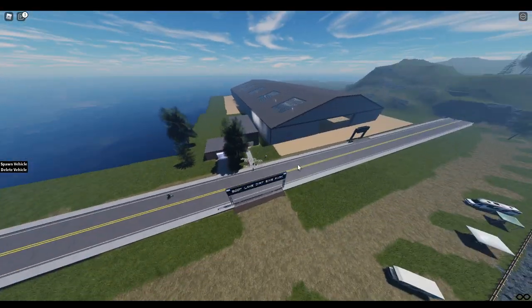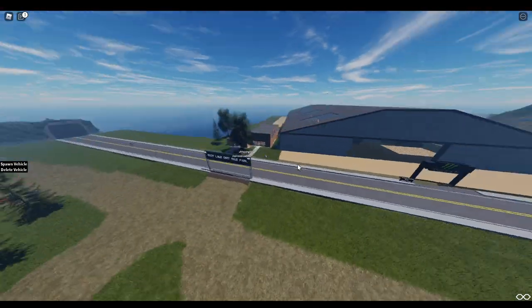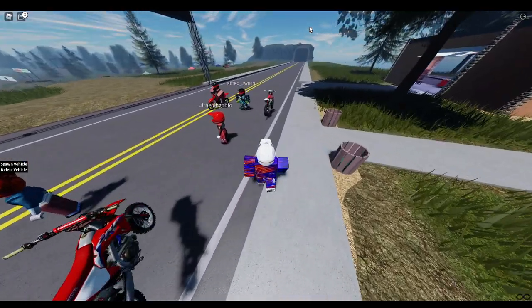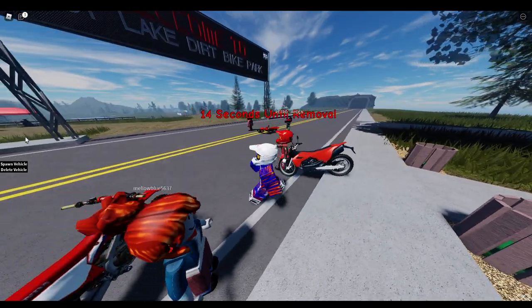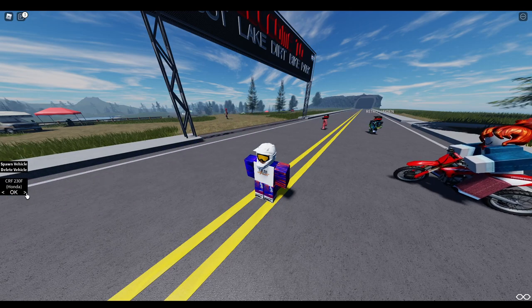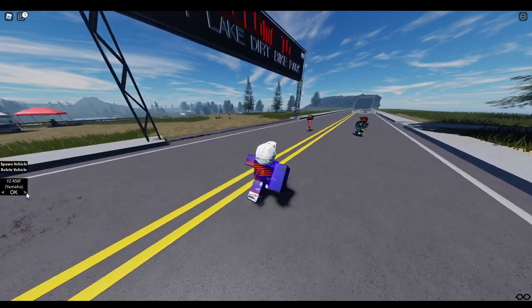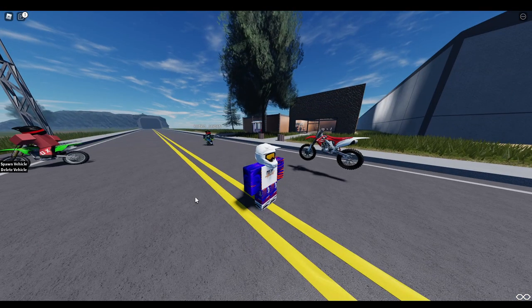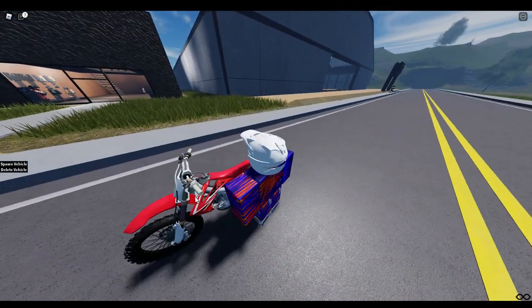When you come outside, you can see it's like a huge park. There's an indoor park right there, and there's so much to explore. If we go to spawn vehicle, we can spawn in — this is my personal favorite — but you've got all these different bikes you can choose from. However, we're going to go back to the Honda really quickly.